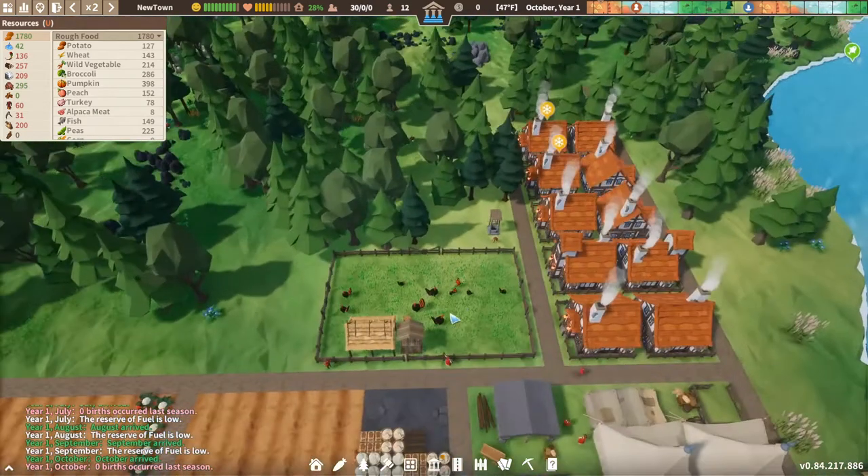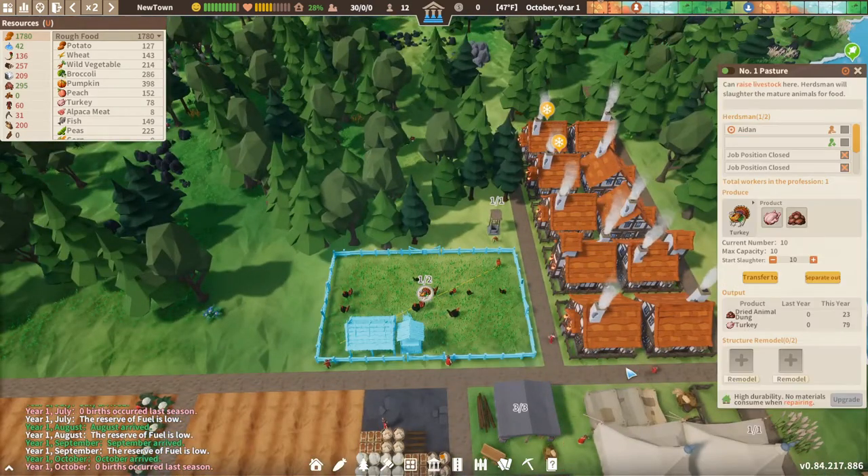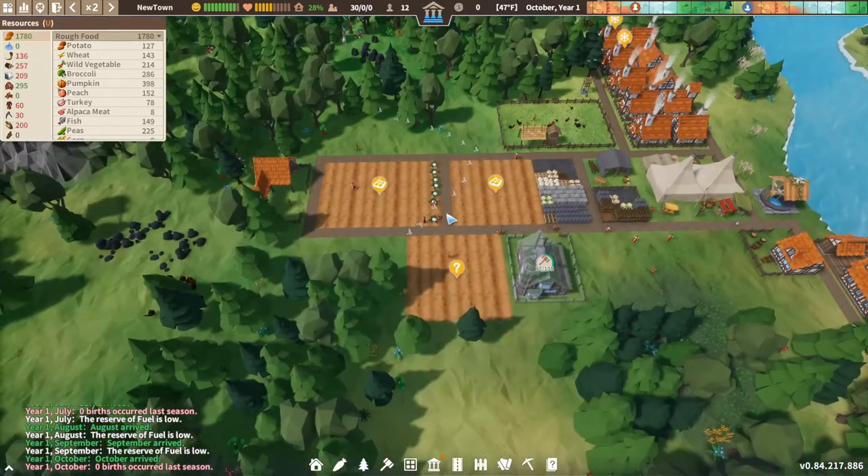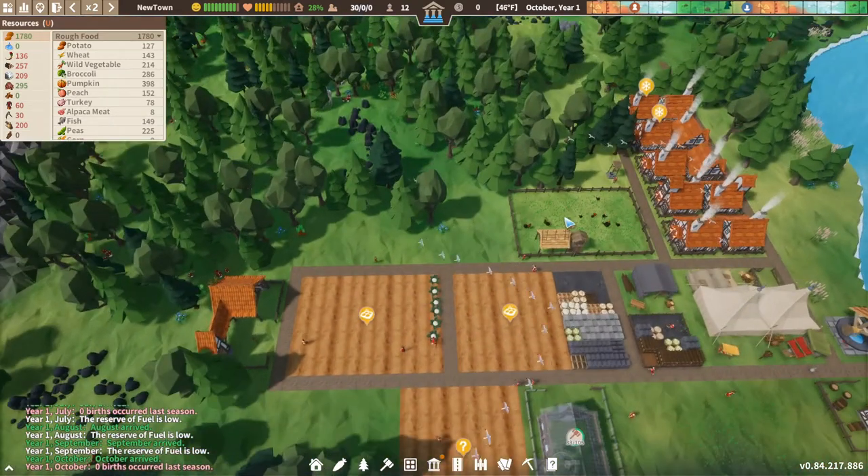The third way is livestock. You can raise livestock and lower the amount you slaughter — the slaughter count would only be four, for instance. As you can see, he's going to kill quite a bit of turkeys. So you've got the farm, hunter's hut, and livestock.